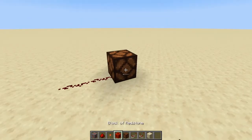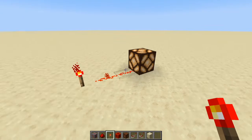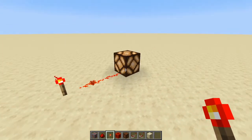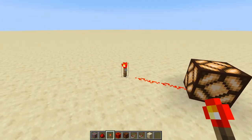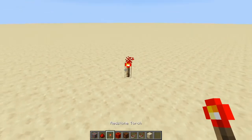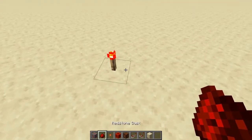This is a redstone lamp. When it's powered by redstone it lights up, just like that. It's pretty simple — we're going to use this for all demonstrations today. When it is powered it's lit up; when it's not powered it's dark.